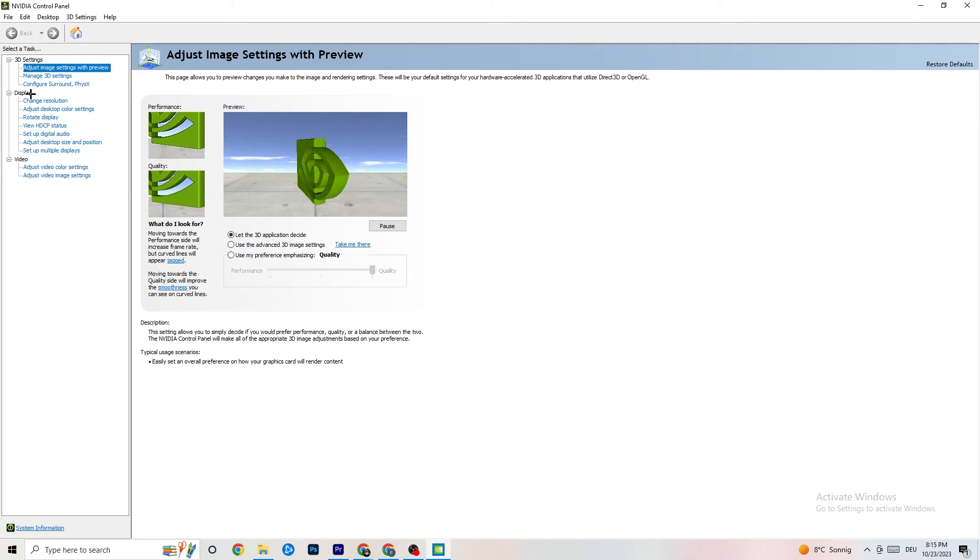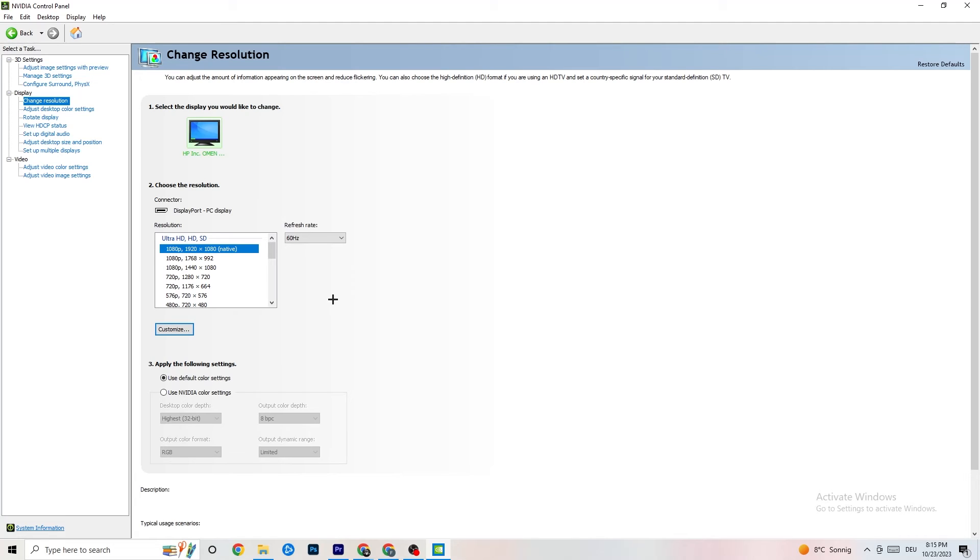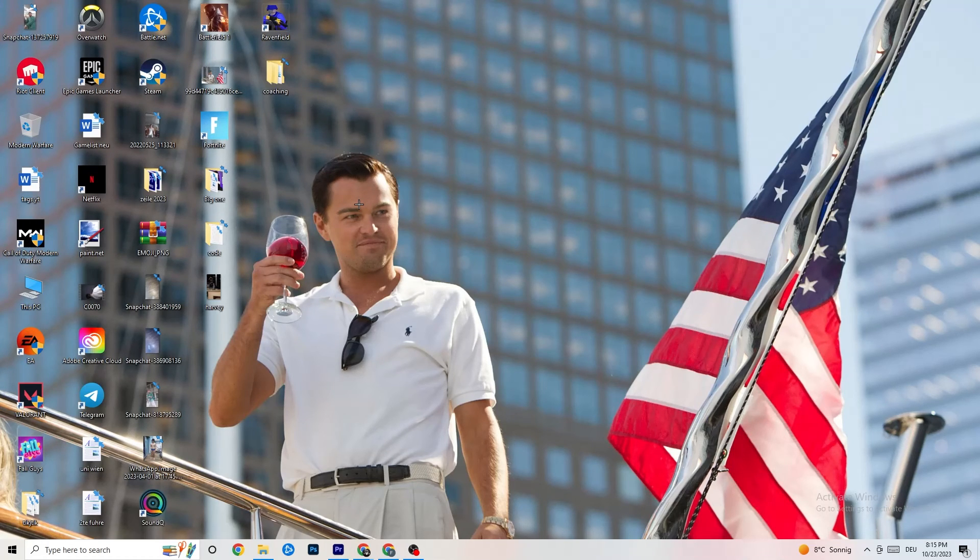Then go to Display and click 'Change Resolution'. Make sure your monitor's resolution matches your in-game resolution — if there's a mismatch, it will likely cause crashing.